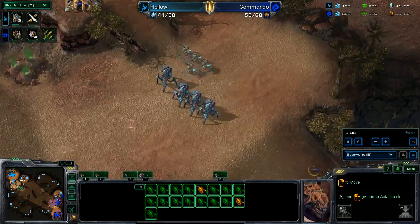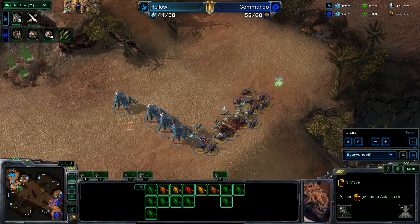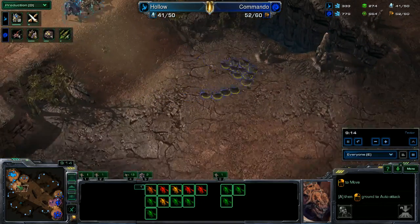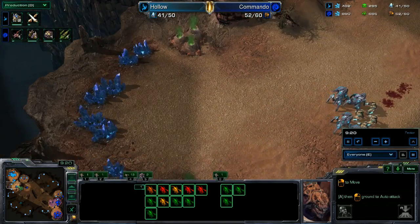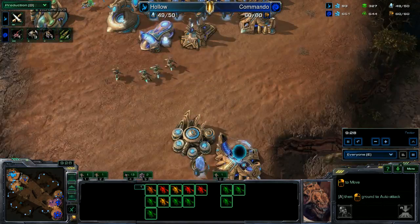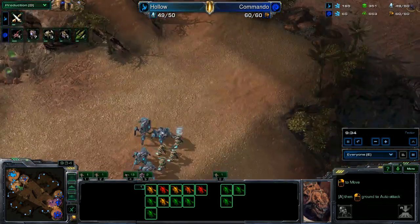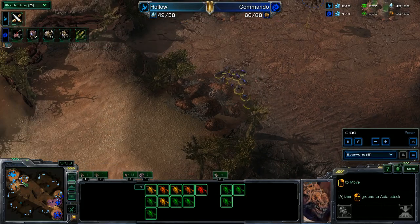Four zealots and four stalkers are waiting for the zerglings, and here they come up the ramp. The zealots get in front, stalkers stay in back, and they scare the zerglings off. Now I think Protoss can expand if he wanted to. He's doing a good job keeping his minerals low — warps in another round of zealots, which is good because there are a lot of zerglings on the map.